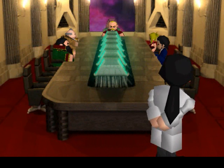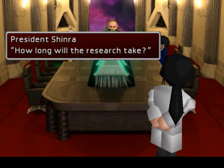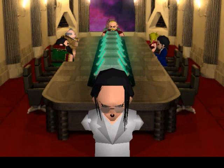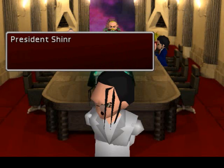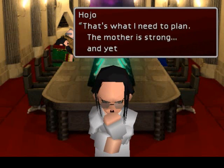Hojo! How's the girl? As a specimen, she is inferior to her mother. I'm still in the process of comparing her to her mother, Ifalna. But for now, the difference is 18%. How long will the research take? Probably 120 years — it's probably impossible to finish in our lifetime, or in the lifetime of the specimen too for that matter. He looks so creepy. That's why we're thinking of breeding her, so we can create one that could withstand our research for a long time. What about the Promised Land — won't it hinder our plans? That's what I need to plan. The mother is strong, and yet has her weaknesses.